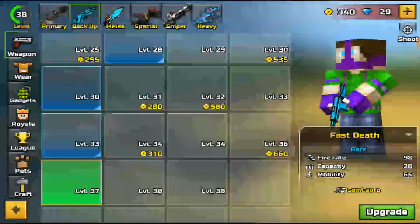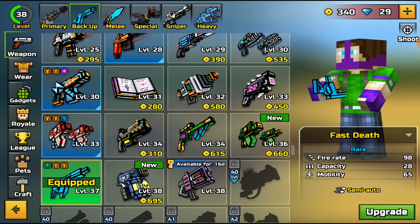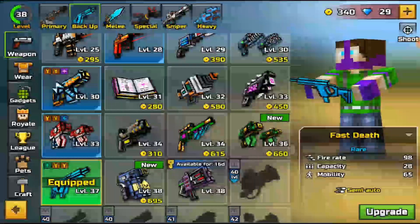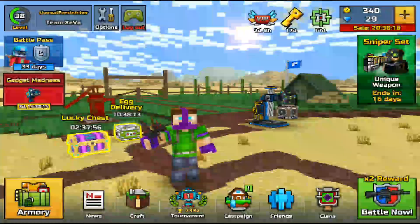The weapon I'm talking about is the Fast Death. It has a firing of 98, capacity of 28, mobility of 65, semi-auto, level 37 — that's all the information right there. Let's go ahead and hop into a match so I can explain exactly why I hate this weapon now.